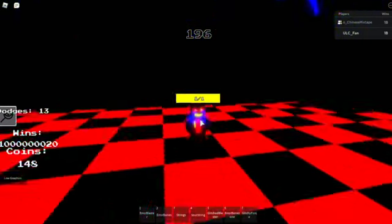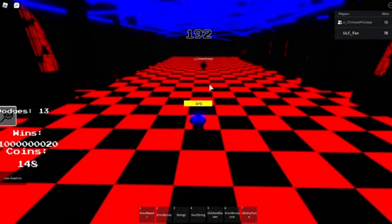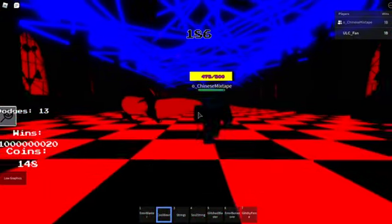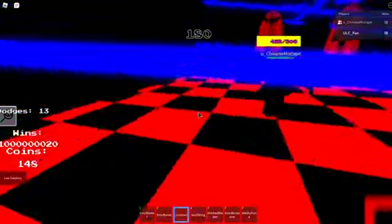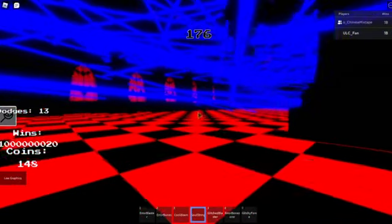And now we are playing Error. One health, thirteen dodges, seven moves. For our first move — Error Blaster. Error Bones. And now let's get some strings in here — if someone touches these strings I believe they get slowed. They got slowed.